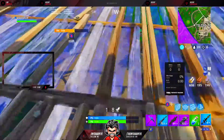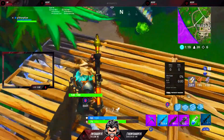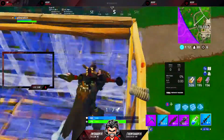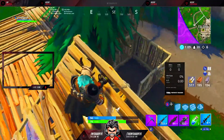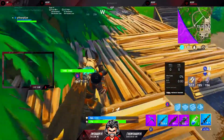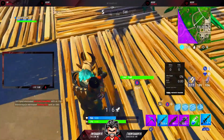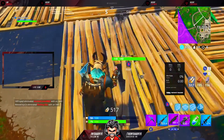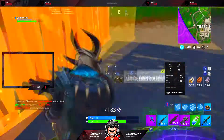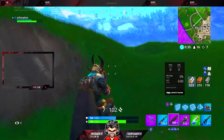For consumables: remote explosives up to 10% from 2.3%, impulse grenades up to 10% from 4%, and chug jugs up to 7.5% from 2.1%. They removed boogie bombs, grenades, bandages, stink bombs, port-a-forts, and bushes from supply drops. Those were probably the worst things you could get — a bush, bandages, and a damage trap, or a bush, boogie bomb, and a damage trap. Even a silenced pistol, damage trap, and bandages was pretty crappy.